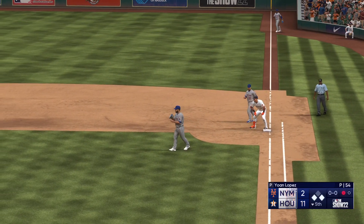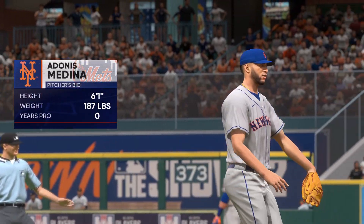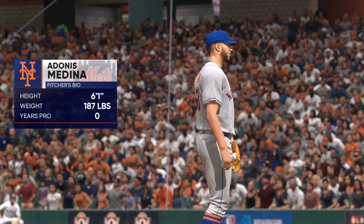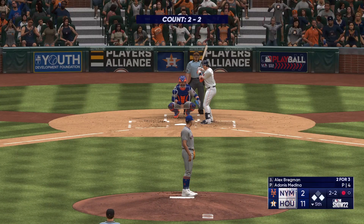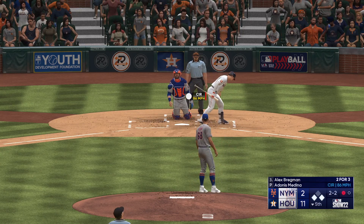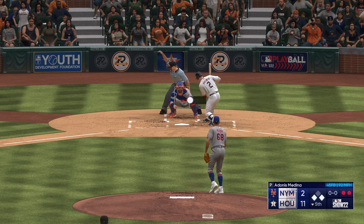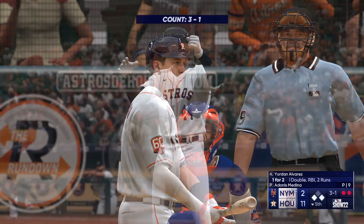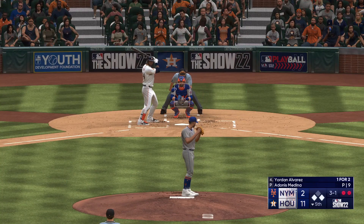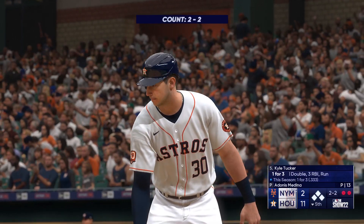Runner from second crosses the plate — it's 11-2. Two consecutive base hits. To me it's just a really controlled, balanced swing — he wasn't trying to do too much, just stayed disciplined, got the barrel to the ball, put it in play. Adonis Medina comes on — this is his season debut. Now it's Alex Bregman. He gets Bregman — two away. Yordan Alvarez up next for the Astros — able to take the walk. Second walk of the game for him; he's been really patient at the plate, not going outside of what he's looking for.